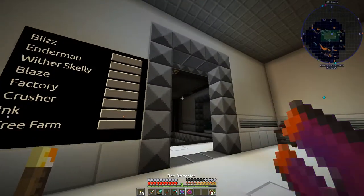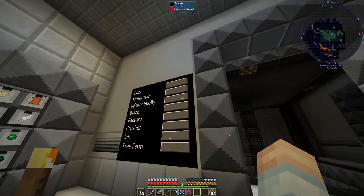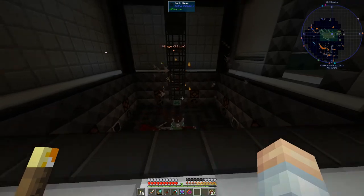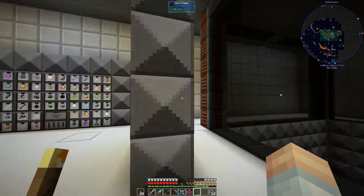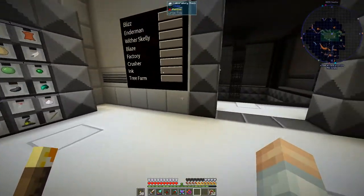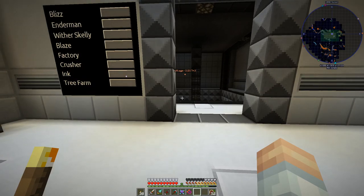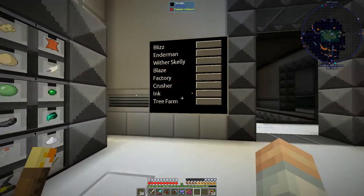We've got a screen controller in place now, so we can run our mob farm from here. Right-clicking it shows wither skeletons — there they go. Everything goes right into here, and I've finally got XNet set up to throw away all the extra stuff like swords and helmets that don't stack.